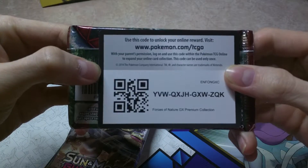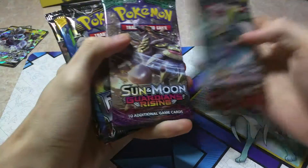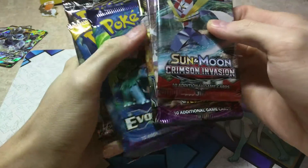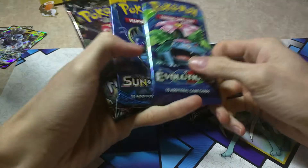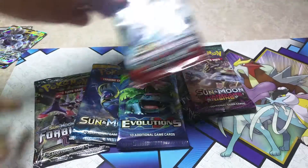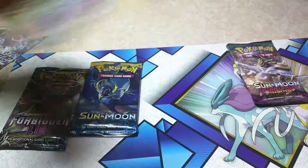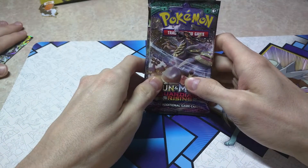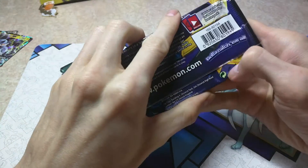So am I gonna pull these packs again this time? We have Guardians Rising, Forbidden Light, Evolutions, Sun and Moon, and Forbidden Light. Alright, so we take three. Let me see what I want. We'll pick Crimson Invasion, Evolutions, and Forbidden Light. Actually, looks like Zilla has Evolutions. Okay, so let's begin opening Sun and Moon first and see what kind of pulls we get.